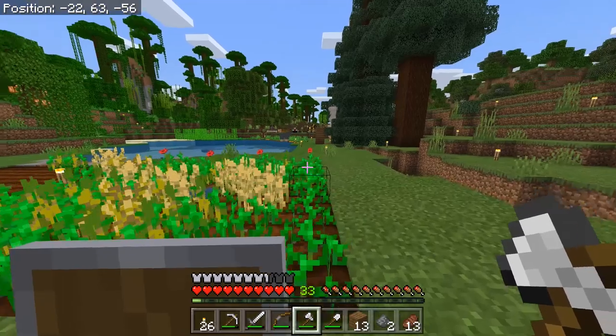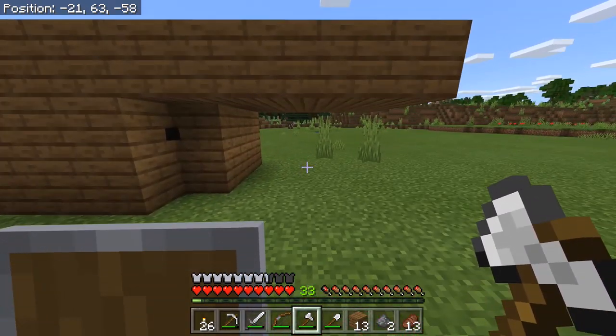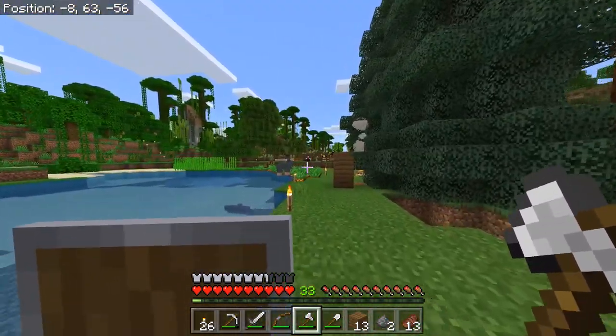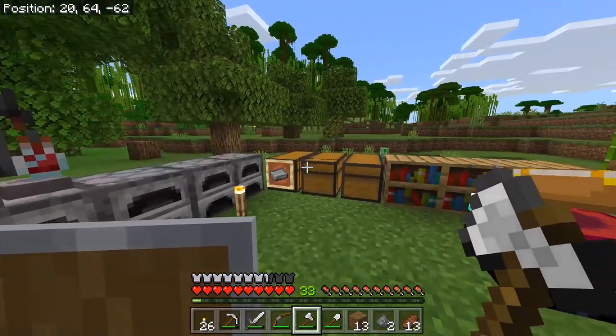So I'm going to make myself a few splash potions of weakness and some golden apples, and we are going to cure these villagers and keep them over here in some little trading stalls if we possibly can. With the brewing stand and stuff over here, there is no better time to have a go at curing the zombie villagers and getting ourselves the zombie doctor achievement.